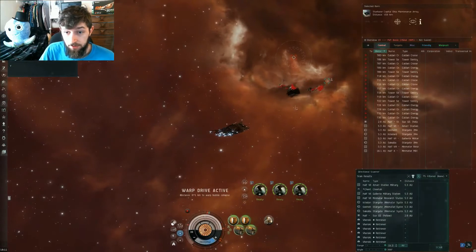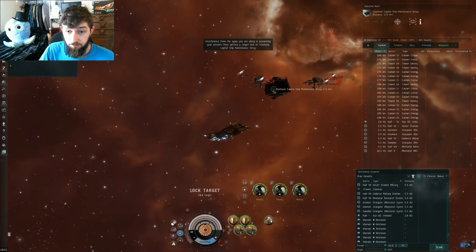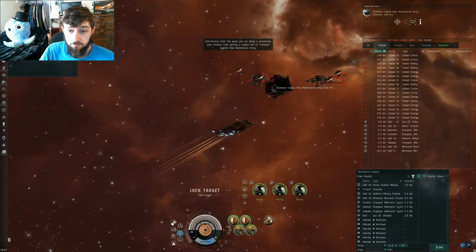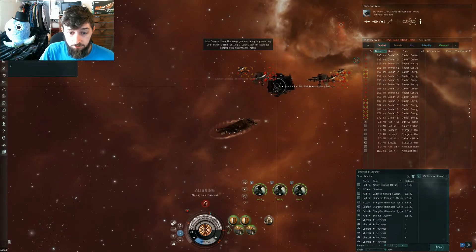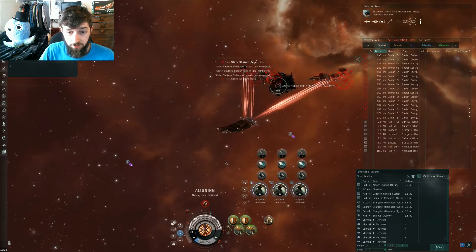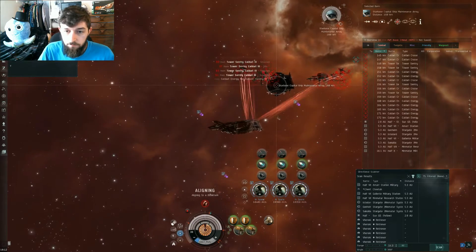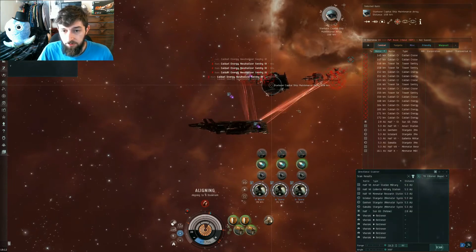We got this capital assembly array that we gotta destroy here — the starbase capital assembly array. As soon as we can lock that, we're going to be aligning home. Lock it up. We're going to go insta-dock, align too. Launch the fighters, and then tell them to orbit that right away — hit F2, get them there. Hit the D-Scan: are the probes out? No, they are not.